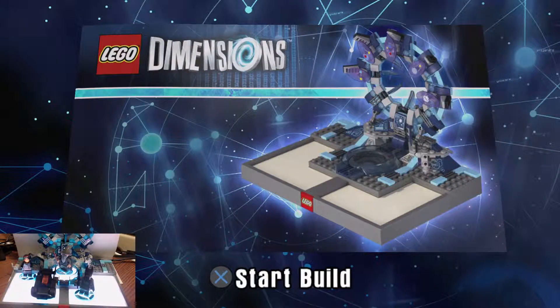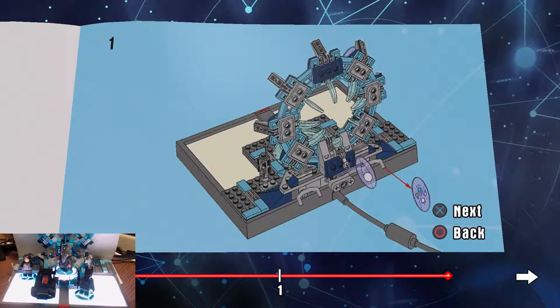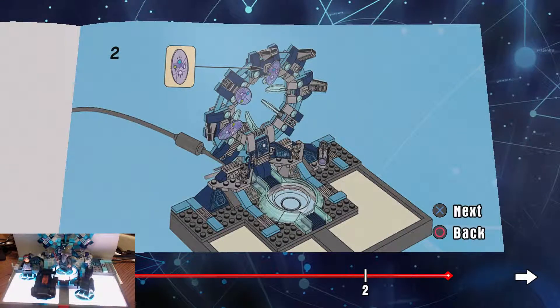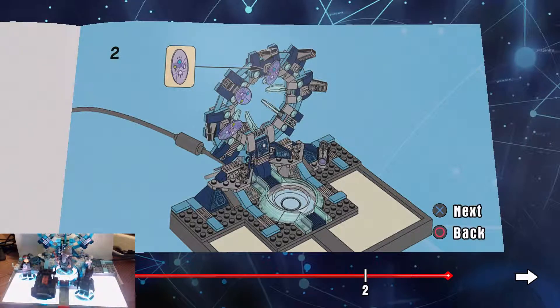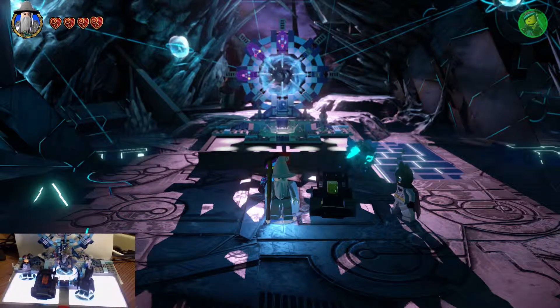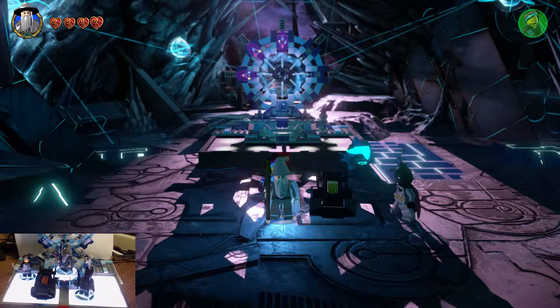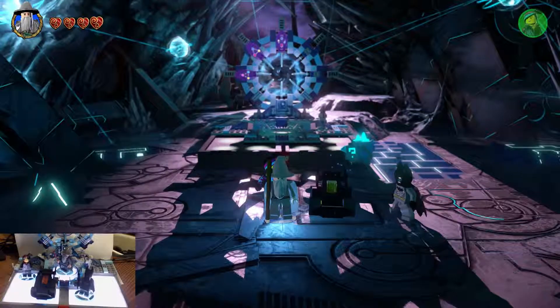So for the Elemental Keystone, basically all we're doing is taking it off the back and putting it on the front. We'll go ahead and do that now. And there we go — we now have three of the, what is it, five or six total keystones? We have three. We will be back with some more. I want to thank you guys so much — hit that like button, share this with your friends. This is Zero, and I'm out.